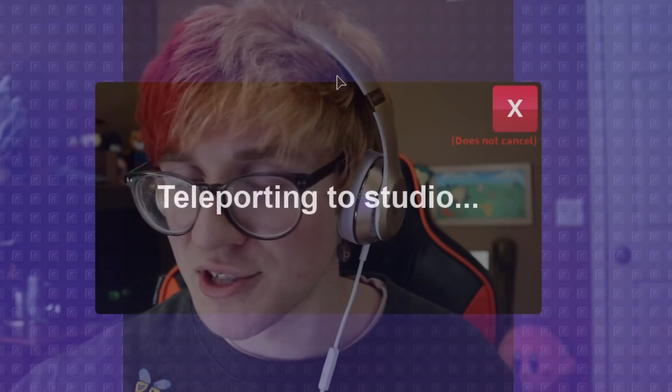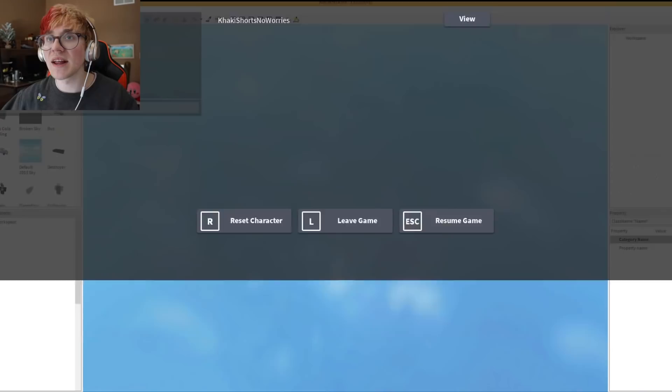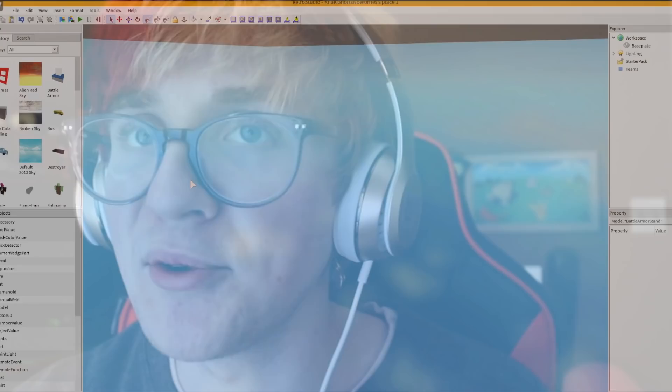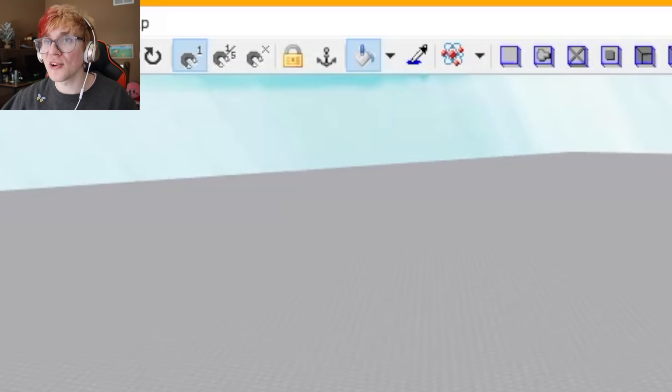I pressed edit and now we're being teleported to studio. Oh my goodness, this is so cool! This looks exactly like how Roblox Studio did back in the day. I don't know exactly when back in the day is, but it was a while ago. Oh my god, I don't even remember how to use this. I imagine I'm lagging — the game is in beta or alpha or something like that, so features may not be completely added yet, but it seems pretty interesting. Here's my base plate right here. I just inserted battle armor on accident. Let's get rid of that. We can use all these models here to build something because the search doesn't appear to be working at the moment. All the tools up here appear to work. This is so advanced — how did you recreate Roblox Studio in Roblox?